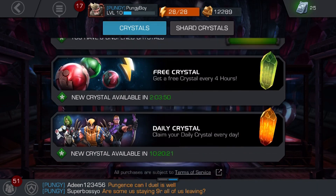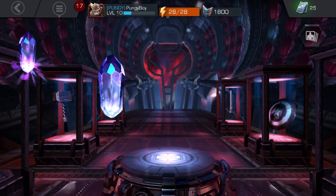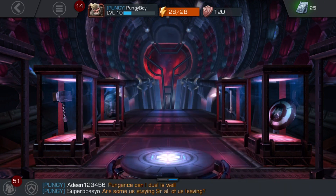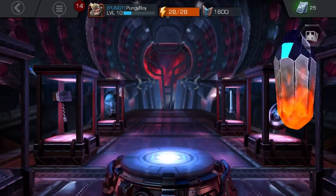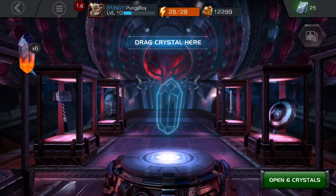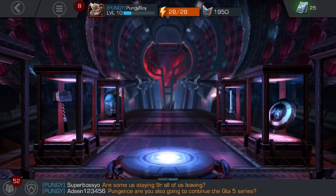I'm really hoping for another three or four-star character. Oh — three unopened quest crystals, I forgot about these. These usually aren't very great: three Tier 1 ISO-8. Let's open the versus crystals — we got six of those, we could potentially get a three-star. Got battle chips, quest energy refill, and gold.